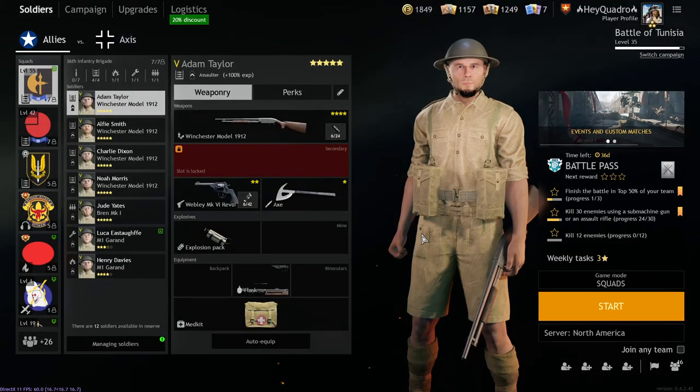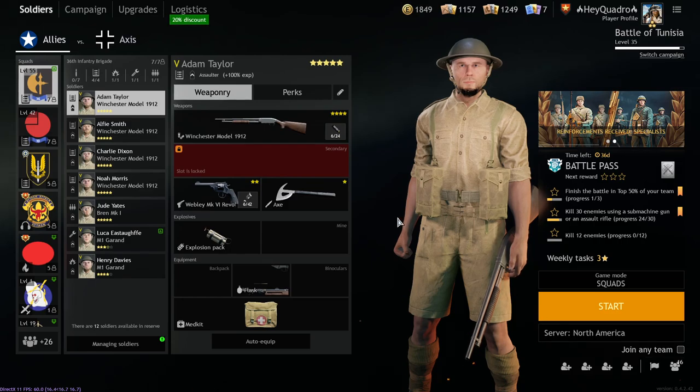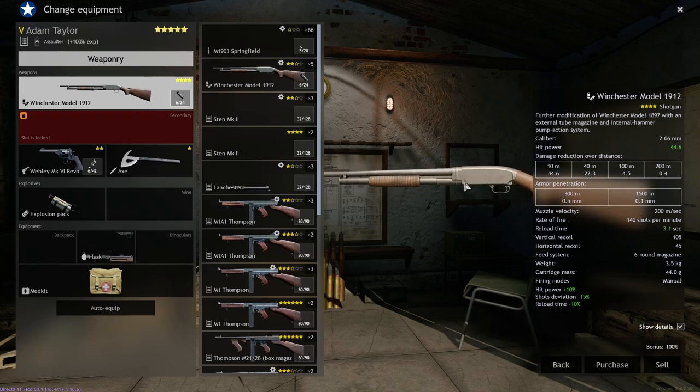Hey Quadros, what's going on guys, welcome back to the channel. We're in Allies Tunisia today. I haven't played much Allies Tunisia on the channel, although I have been getting back into Tunisia despite it being one of my least favorite campaigns. But today guys we're using the Winchester Model 1912, the actual trench gun, and this thing is really bad. There's really not any way to hype this gun up — it's really just bad. It's inconsistent, it really isn't even that exciting to use.